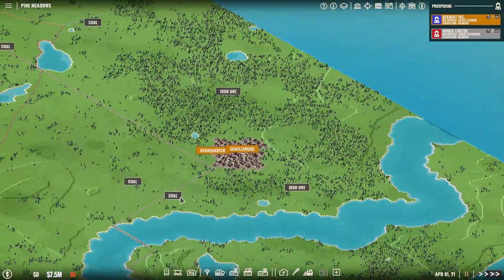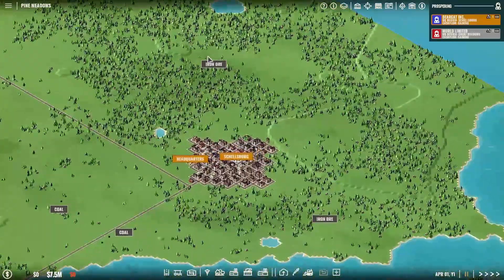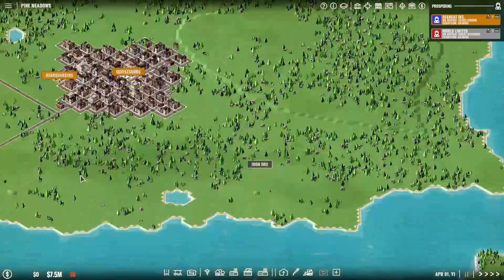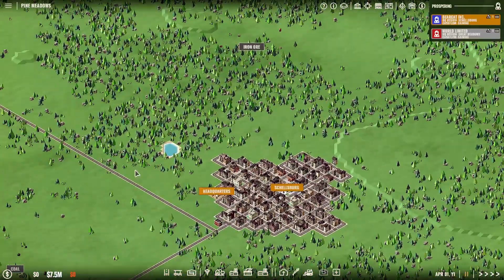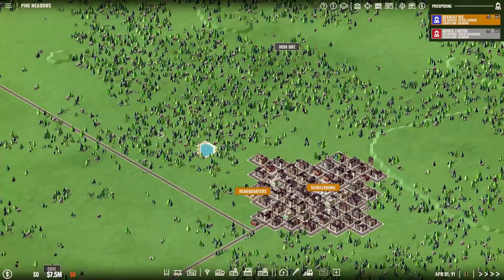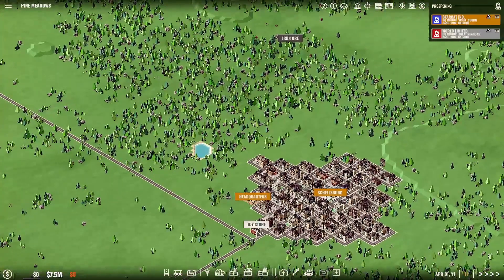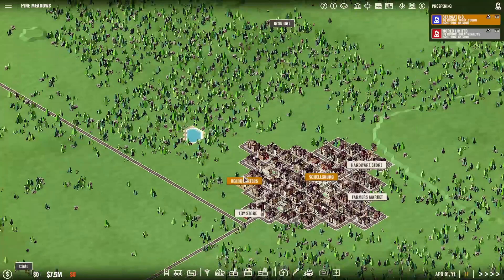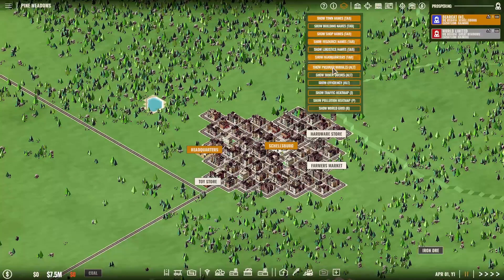I have iron and coal in my region, so I can do some things there — that iron up there — and then I can build some forestry and other things. There's the toy store. Since I'm going to be creating stuff for the toy store, I'm going to use this area right over here to build my forestry and bring that out, and then I'll build my factories in this area right in here. There's going to be quite a few of them in this area. I'll build them right in here and ship them down into town. One of the things I like to do is turn on the shop names — it makes it easier to find things. I like my resource names and shop names to be shown.